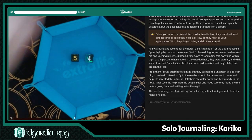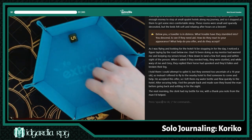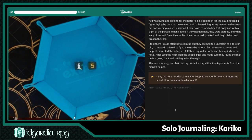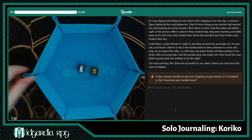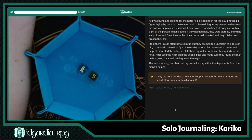That is the end of the first day of travel, and we're going to roll for the second one. Five and six — I used five the first time, so we'll do six and five. A tiny creature decides to join you, hopping on your broom. Is it mundane or fae? How does your familiar react? Oh no — I have a cat familiar based off of Earl. That's going to go great.